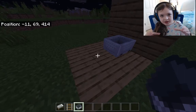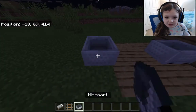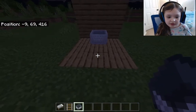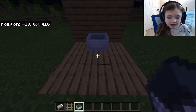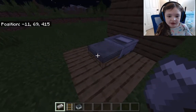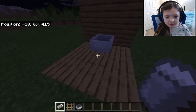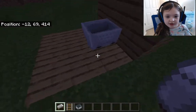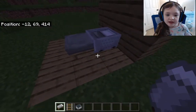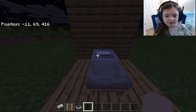If it's kind of sideways, that's okay too — I just prefer it straight. Then you place your bed right there, the block in front of that. Place your bed right there and now you have it ready.